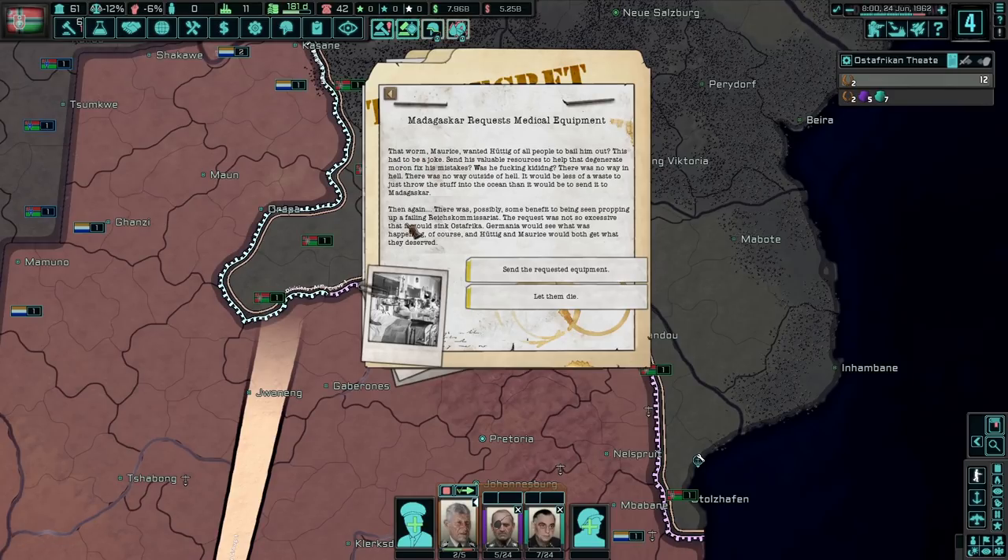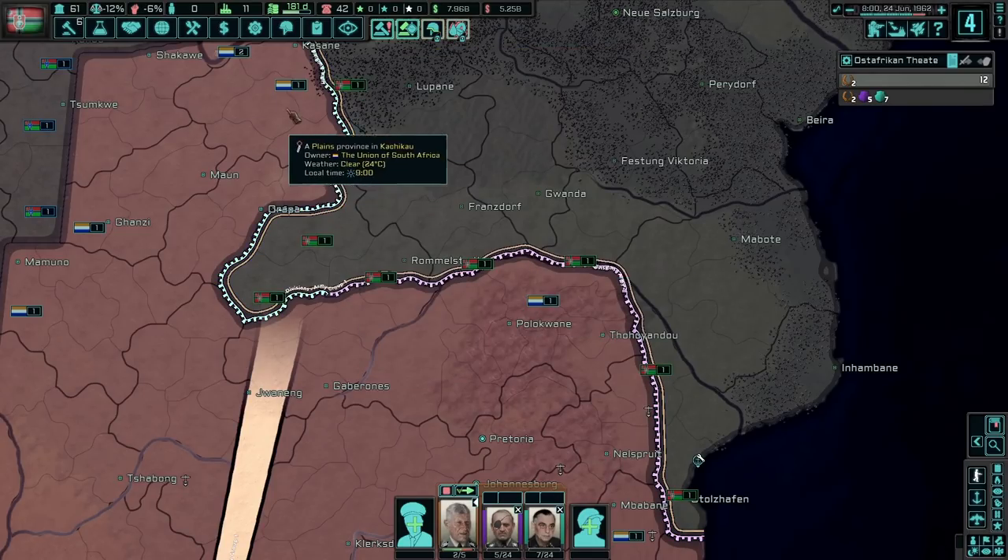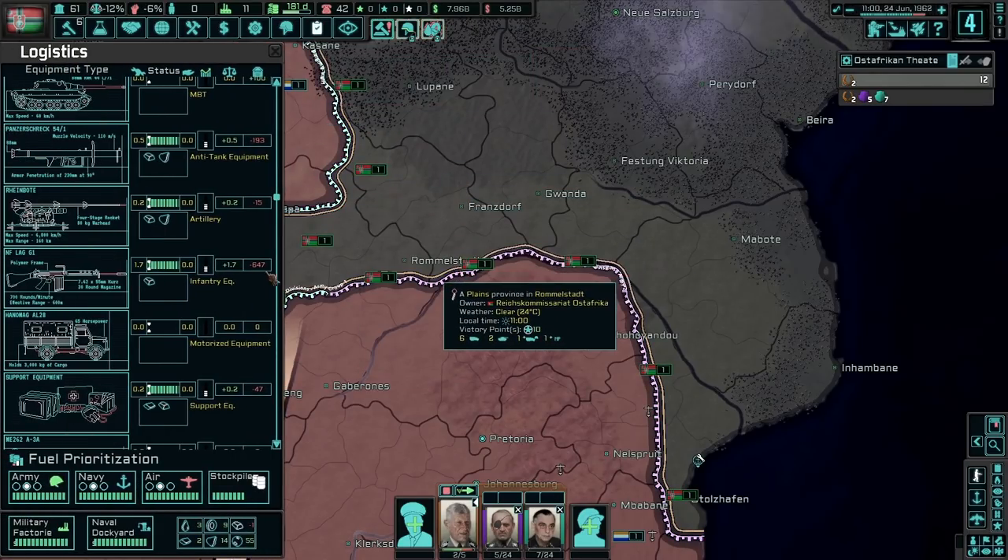Madagascar requests medical equipment. That worm Maurice wanted Hans of all people to bail him out? There was no way — it would be less of a waste to throw this stuff into the ocean than send it to Madagascar. Then again, there was possibly some benefit to being seen propping up a failing Reichskommissariat. Their request was not so excessive that it would sink Ost-Africa. As much as I want to let them die, we're going to go with that one.